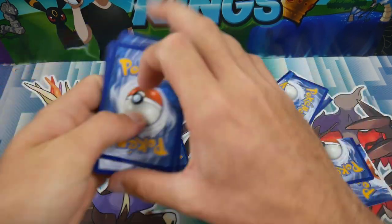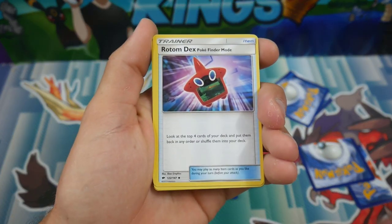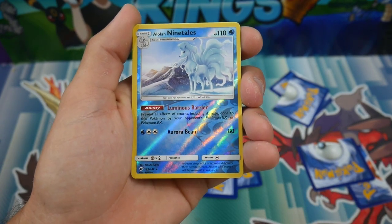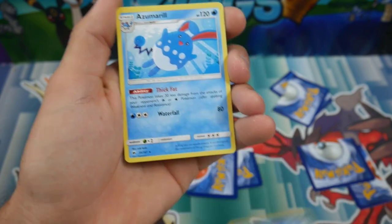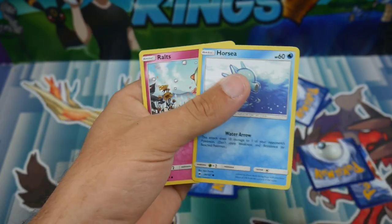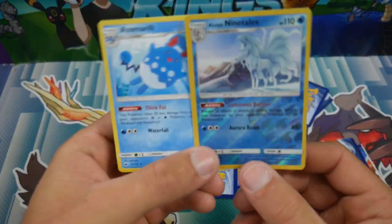Let's check out what we saved over here. We saved a Rotom Dex, Crab Brawler, an Alolan Ninetails reverse rare — very very nice. We saved the rare as well: Azumarill, Horsea, and Rowlet. Very very nice, so we did get both of those ones. That's awesome, we saved both of them, that's great.